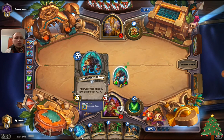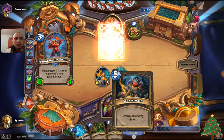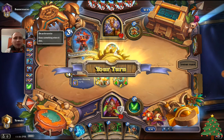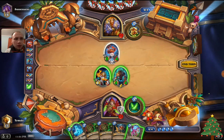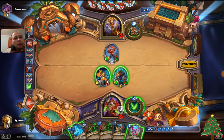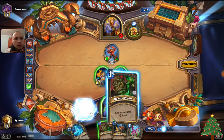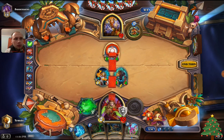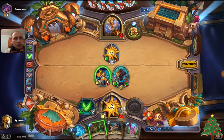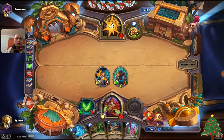So for 3 mana he can have a 3/3 with Rush — hopefully this doesn't die. Oh, I need Vile Spines instead of Assassinate. What is this? 3 mana, freaking 5/4 — if it's your opponent's turn you gain 6 armor. Holy crap. We can kill it with deadly poison though, so it's fine.